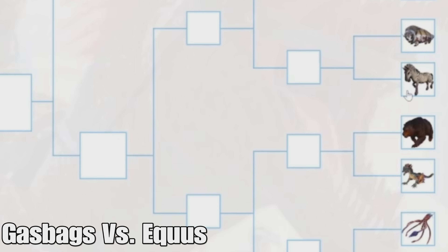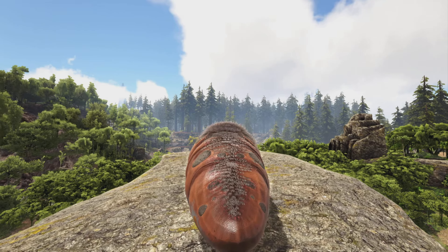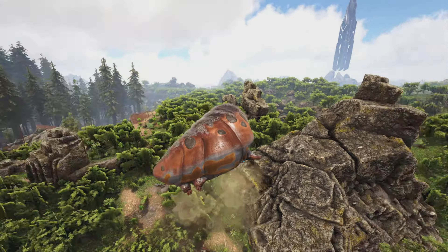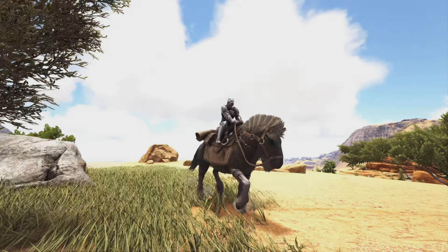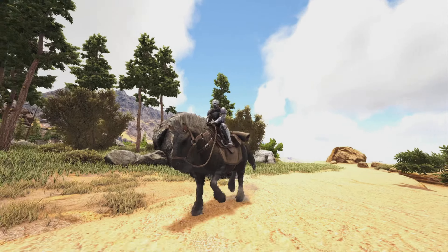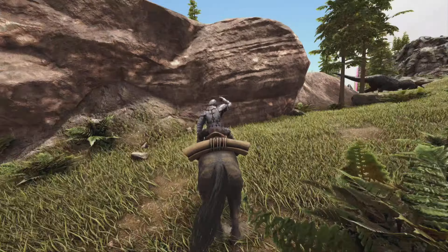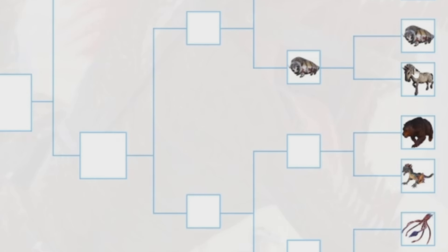After that is the Gasbags versus the Equus. The Gasbags is known to be super useful because it has an insanely high weight, so you can carry tons of resources, and it can kind of fart and fly, which is a weird but effective ability. The Equus is a horse that's pretty good if you tame one early game — it has a mortar and pestle saddle and you can use the lasso to latch onto things. But late game a lot of people use the Gasbags for its weight, so I think it beats the Equus.